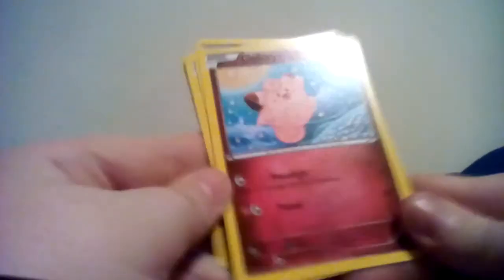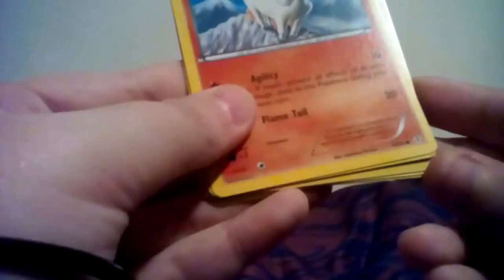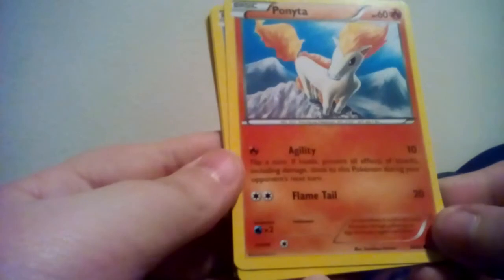We have Clefairy with Moonlight - heal 30 damage from this Pokemon - and Pound, which does 20. She's a fairy so I can't play it. We got Ponyta with Agility, which does 10 damage. Flip a coin, if heads prevent all attacks done to this Pokemon during your opponent's next turn. And Flametail, which does 20.